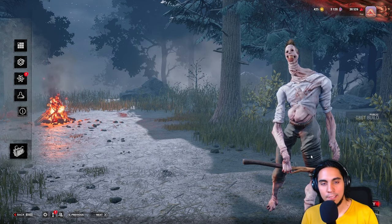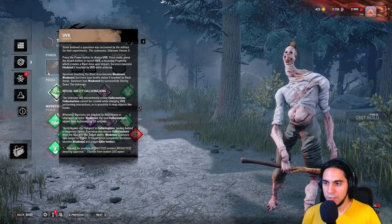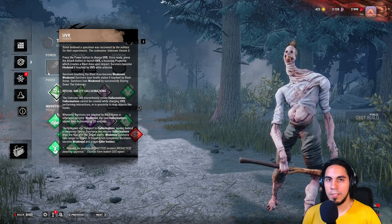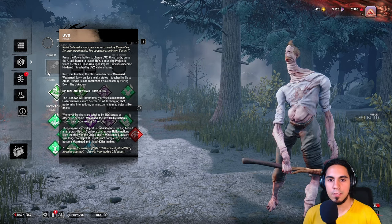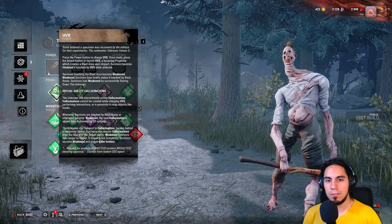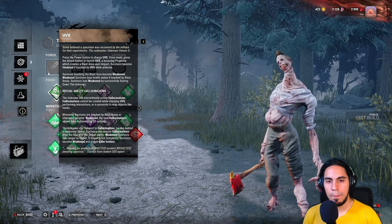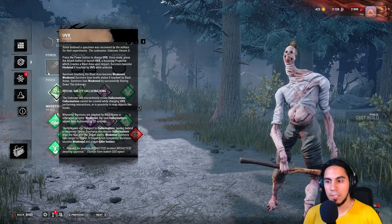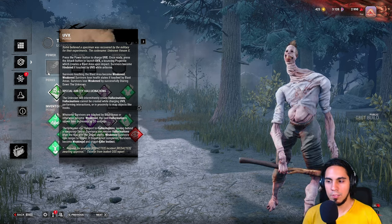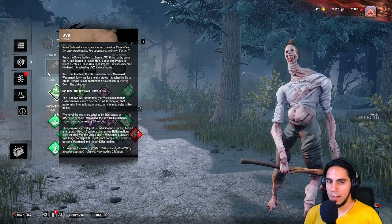Let's go ahead and look at the powers and the perks and see if we can find a match. The power name is UVX. When you press the button he launches the UVX — a bouncing projectile with a blast area on impact. Survivors hit while the ball is still in the air are hindered, which I think means slowed. There are also hallucinations — copies of the killer left on the ground — that activate when a survivor is nearby, and you can teleport to them. It's kind of interesting because it gives him a lot of mobility, but you need to be aware of where you're leaving the hallucinations.